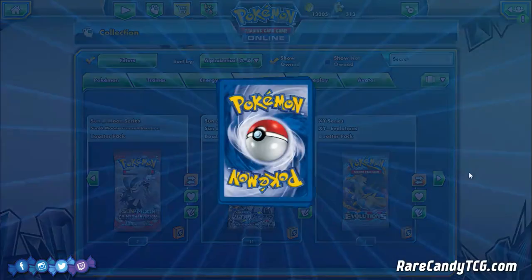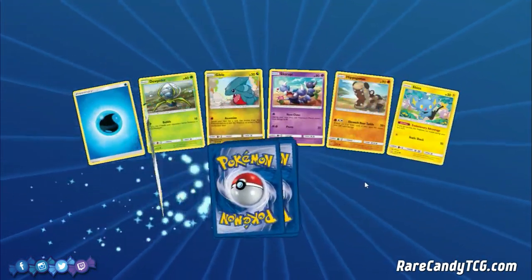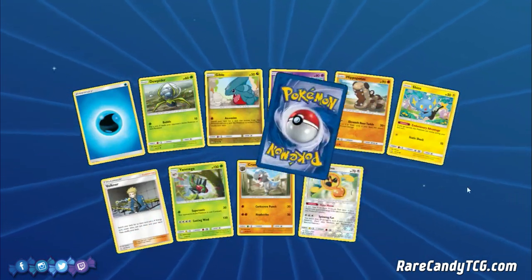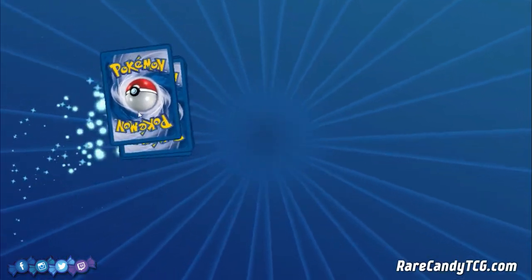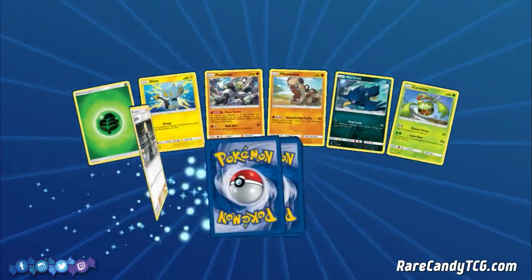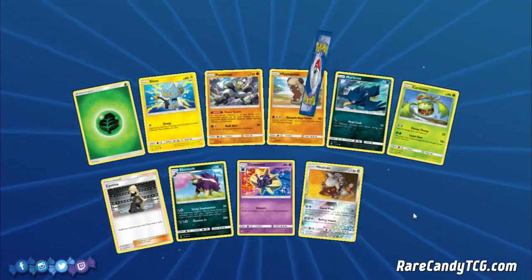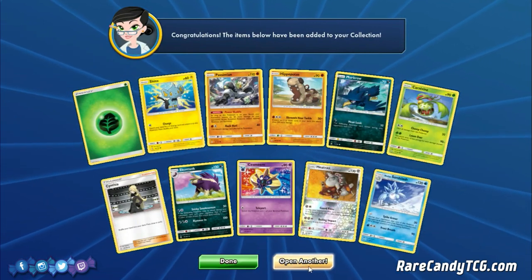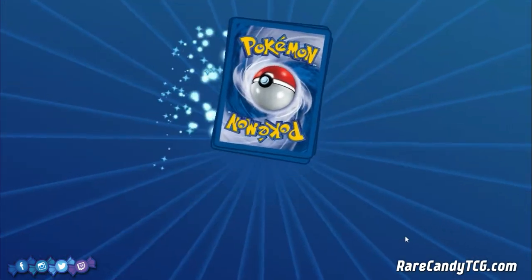We have a Tapu Lele. Fan Rotom and Executor — the pulls are slowing down. It looks like we have 11 packs left counting this one. We have Heatran and Alolan Sandslash. 10 packs left: if we can get Cyrus, Super Boost Energy, and/or Glaceon, that would be ideal. That might be a lot to ask out of 10 packs, but we've had some crazy pulls so far — you never know. And we have another Garchomp — not too bad.